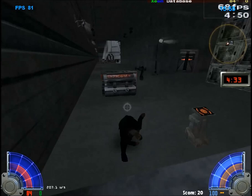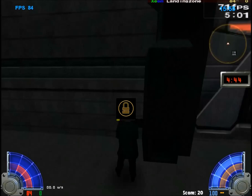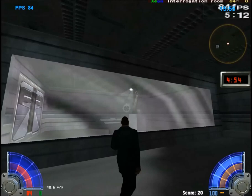And now I'm going to show you the alternative route to the database. Any classes can hack anything. That's the interrogation room.